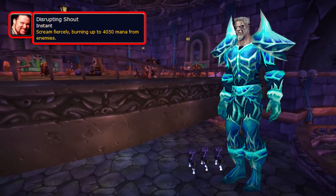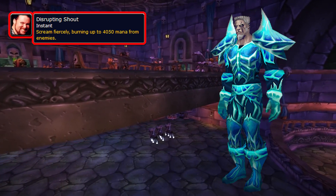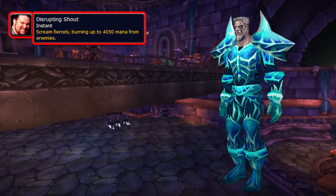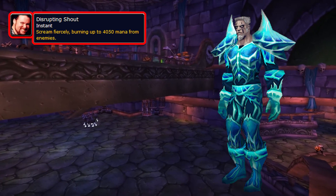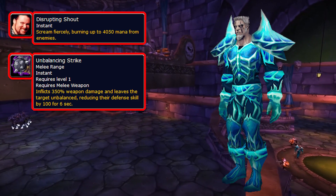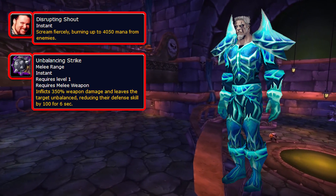The first ability is Disrupting Shout, which is a large AoE ability that will drain mana from anyone it hits and deal twice as much damage. This ability is capped at 4000 mana drained and therefore will deal up to 8000 damage total. It's used once every 25 seconds and can be line-of-sighted. His second ability is Unbalancing Strike, which is similar to the one used by Vek'nilash except it hits a lot harder — about 30,000 on a tank.